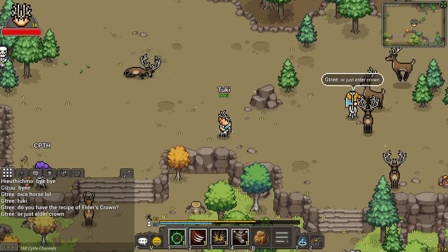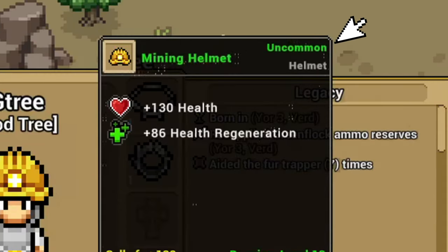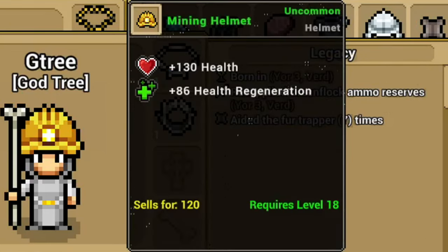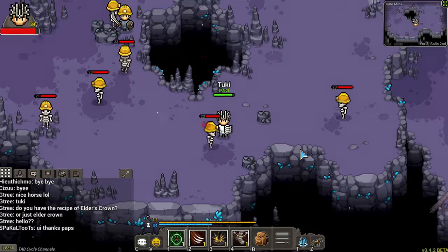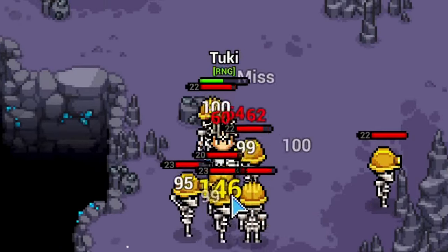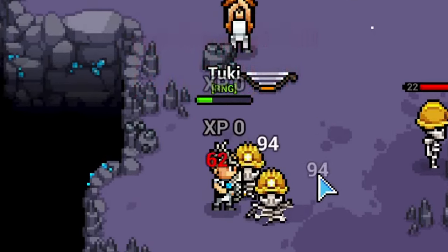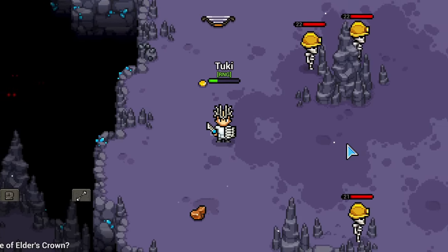The next item is the Mining Helmet. This guy here is using a Mining Helmet — it gives you 130 health and has health regeneration, and requires level 18. It's just an uncommon item, whereas the Elder Crown is rare. Even though the Elder Crown is level 15, it's better than this Mining Helmet. But if you don't have an Elder Crown, I recommend getting the Mining Helmet. You can grind for it inside the Bone Mine by killing skeleton workers, and it will eventually drop. If you can't wait, you can buy it for around 150 to 500 gold from other players.